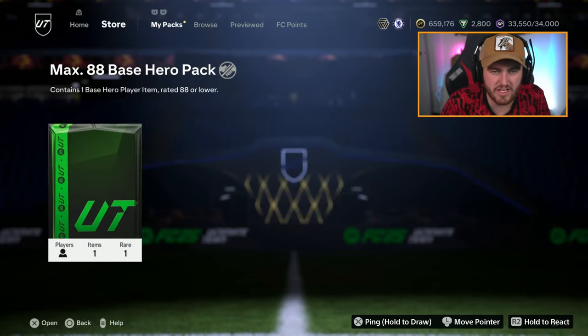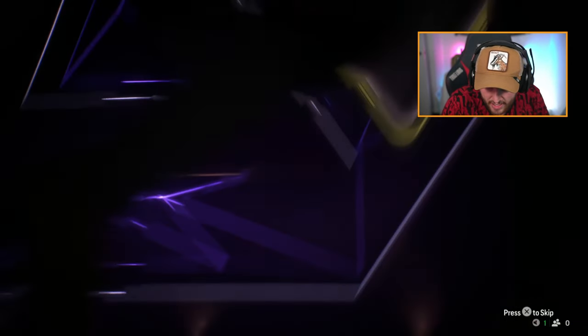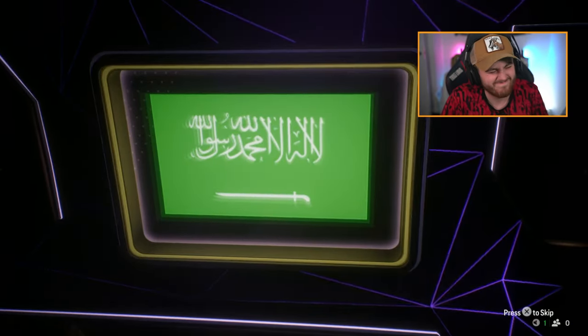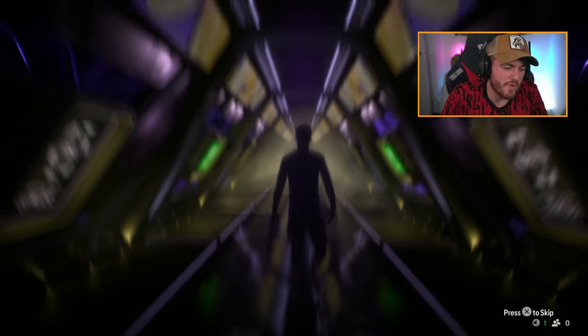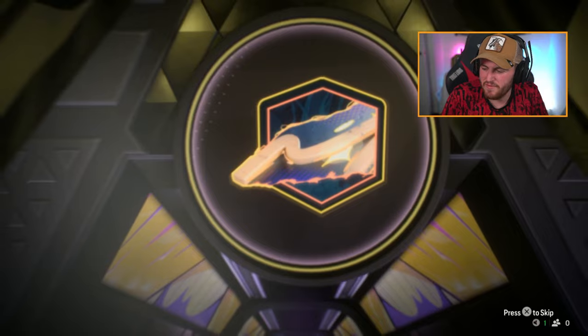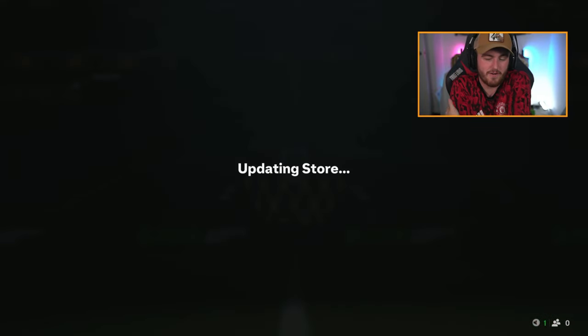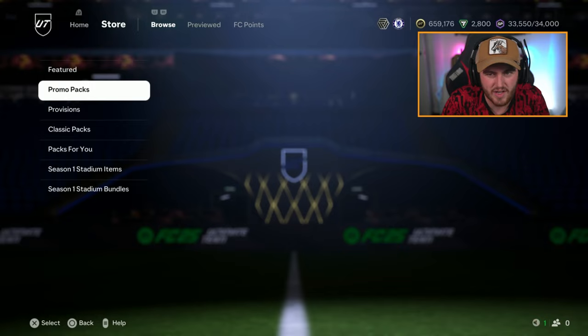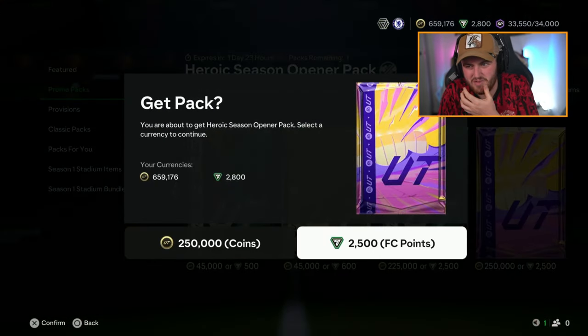Bill's max 88 — I think he's doing the store pack too, which is max 87. If we come out of here with Adebayor and Yaya Toure, I'll be happy. It's not a walkout — it's Noor. I was really hoping we'd avoid him today. That's painful. 85-rated Noor — not the 85-rated Saudi hero you're hoping for, because Al-Owairan exists. EA, you need to be sorting that out.